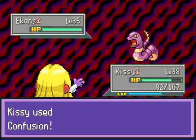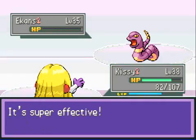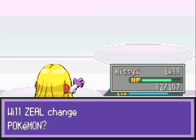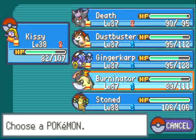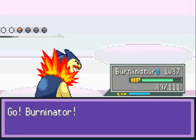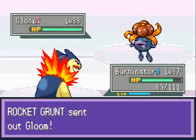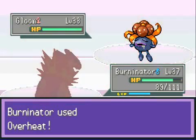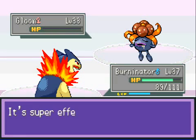That's the good thing about Dragon Rage — it always does 40, so it's kind of useful early-ish game. It can still 2-KO things as long as they're pre-evolved and have less than 80 hit points. That's an Oddish, and that's just gonna get Burninated. Let's go into Kissy to fight this Ekans because Kissy's the easiest thing to fight these Ekans with. I don't have a Ground move, so I do have Psychic, which should help against these Poison types. Kissy leveled quite a few times since last video, that's why it's level 38, because there are so many Poison types in Team Rocket.